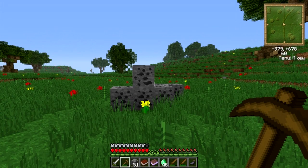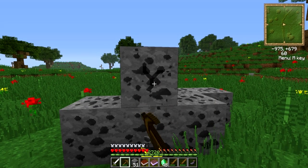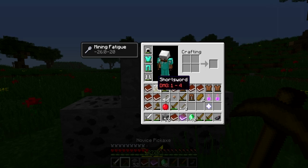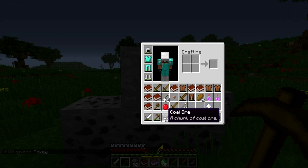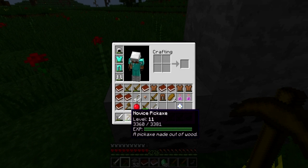Pickaxes can be leveled up as you mine ore throughout the lands of Andalusia — your experience with your pickaxe will grow continually. To mine an ore and gain experience, you can approach an ore node, hit it with your pickaxe, and you will collect coal. Once coal is collected, you will also collect experience. One more ore should put us right over the edge to get experience for the next level.